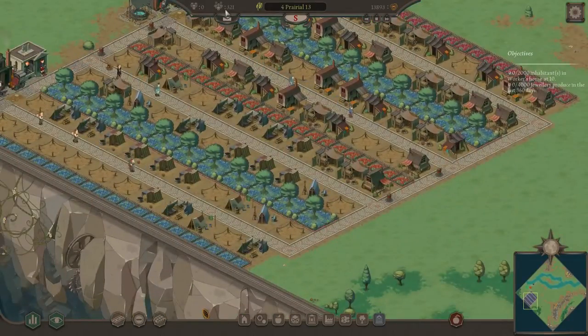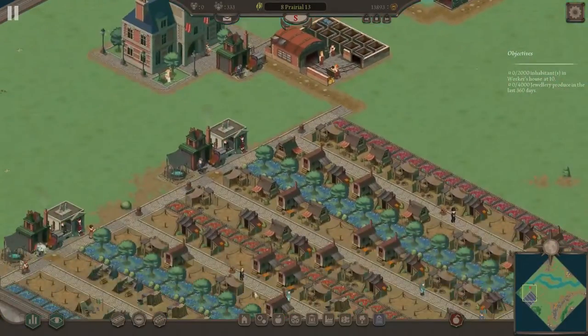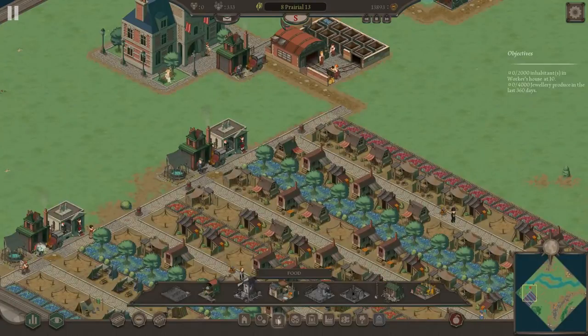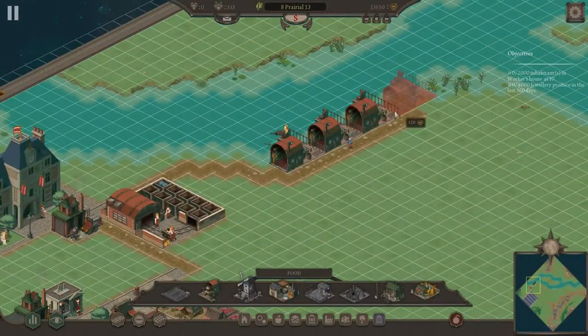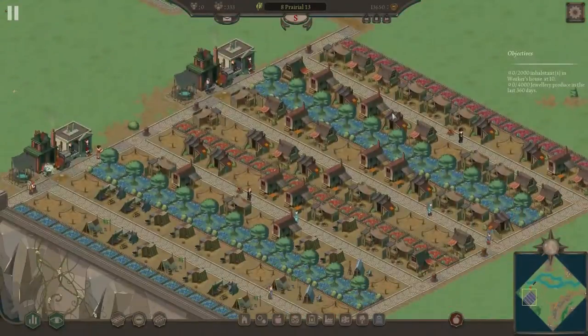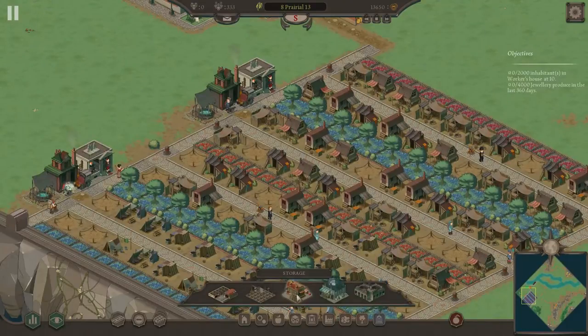What is my unemployment looking at? Twenty percent, twenty-one percent — perfect. We can get some more fisheries. I want to at the very least flesh out this line. Three fisheries — that should be enough to supply this block here. And we are going to need some shops.